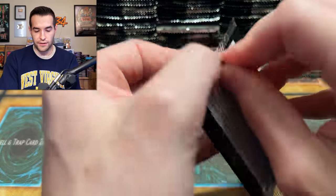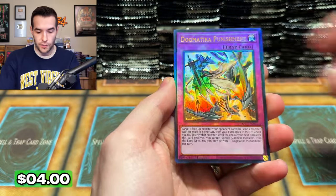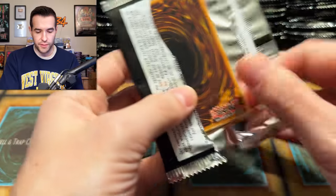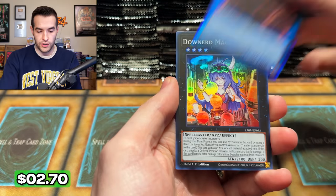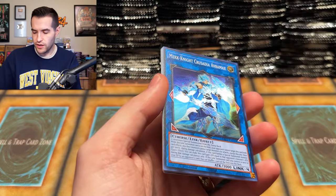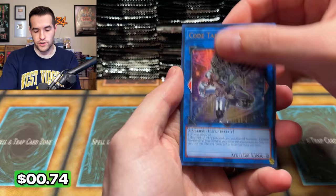Dimensional Barrier, Dogmatica Punishment — beautiful Ulti! Another Dogmatica — lots of Dogmatica in here. There will also be some editing involved and some moments getting cut out, so that will help. Ghost Spell, Iris Sword Soul, Cherubini — very nice. Looking good. That looks like a Collector Rare. Didn't have any texture though. Pre-Preparation of Rites — now I can at least get more room for my stacks.